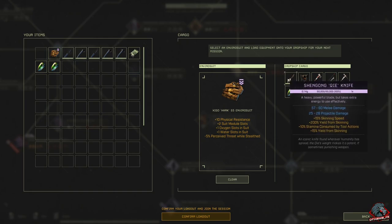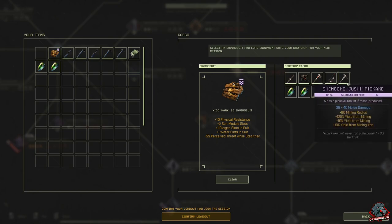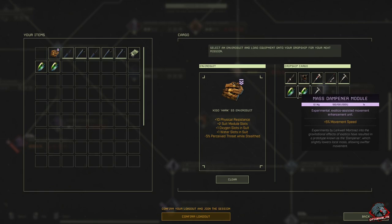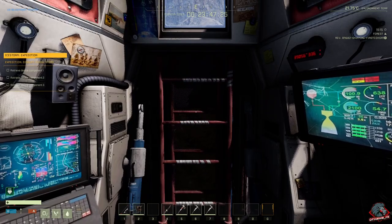We've got our bow, knife, campfire, axe, and two pickaxes, plus two dampened modules for movement speed — in my opinion the best two modules to bring. I've got the physical resistance suit with two mod slots, oxygen slots, water slot, and perceived threat. Let's claim this and get into the mission.